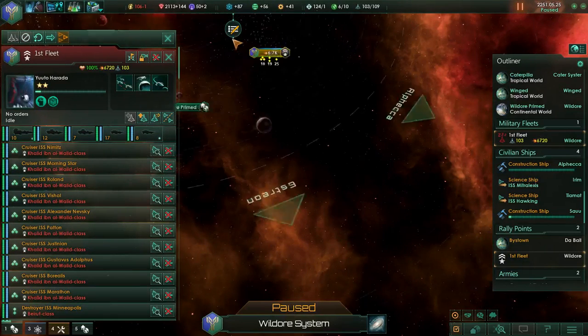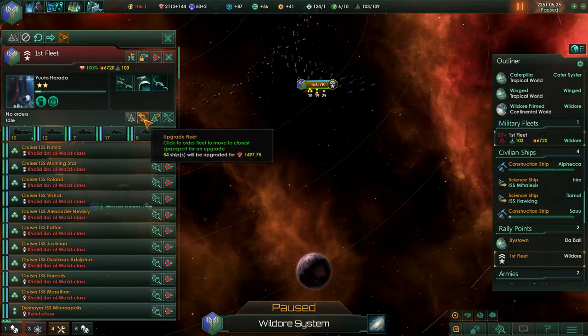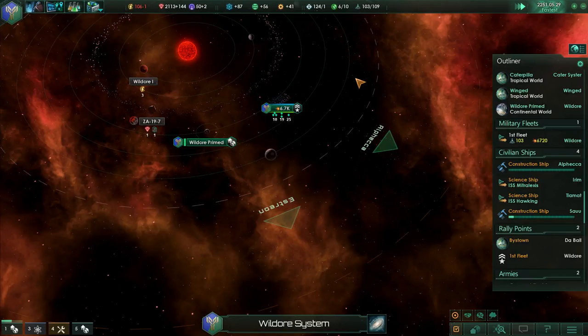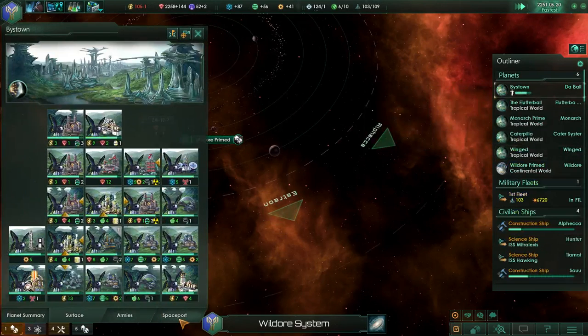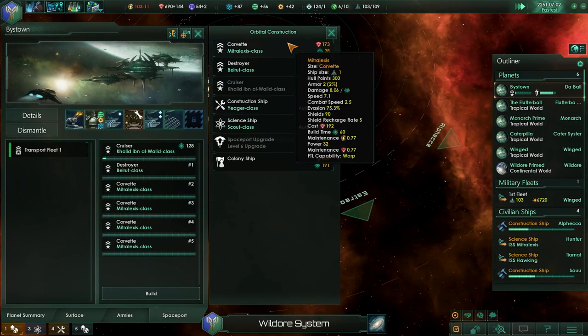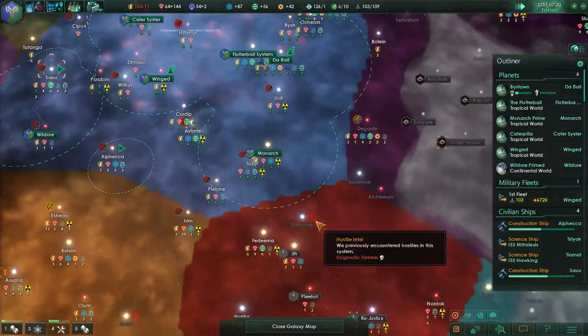Holy crap - nice mineral gain for that. At least you get a reward. Head back home and get yourselves upgraded - congratulations on a job well done! Considering we have a few more minerals now, we may build some more ships. That's going to keep them busy for a while, and I actually think that's going to put us over our naval capacity - but that's okay because we are really looking at going to war right now.